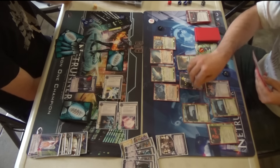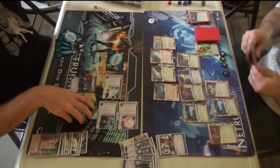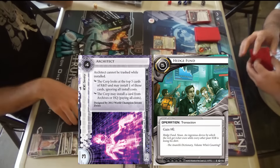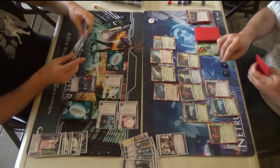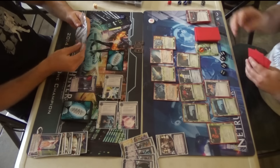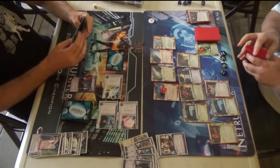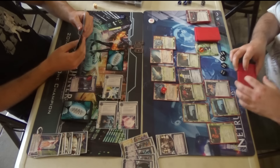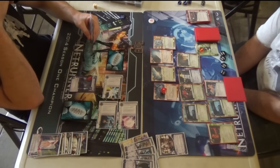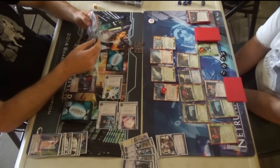Adam is doing the correct thing — he's going into R&D. If he does this and I can't stop him, he will win the game. He has two RDI up now. He installs Akamatsu with that. Mushin No Shin, Architect, and Hedge Fund — so I got lucky there. The problem with this deck concept is it's almost kind of easy to play around. Cybernetics is so weird. The thing that attracts me about it the most is the 40 cards — the 40-card minimum is really intriguing. It's the only 40-card HB identity.